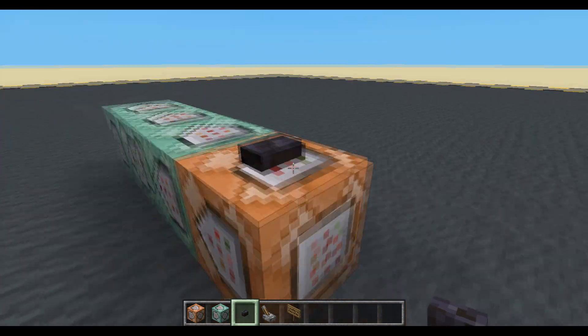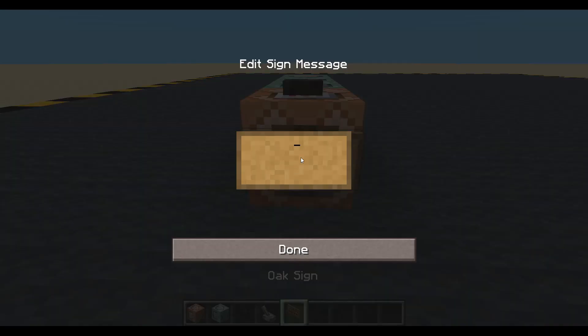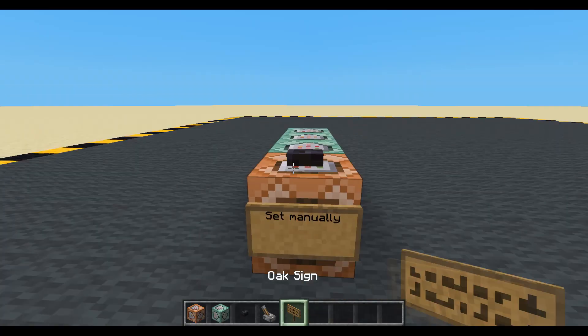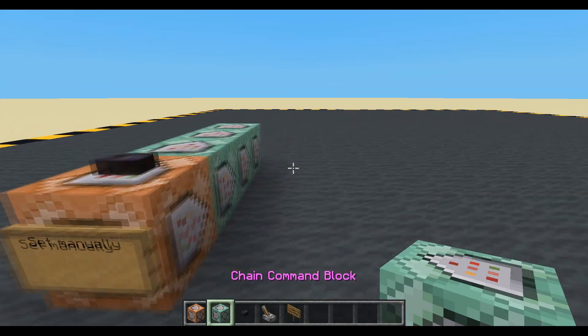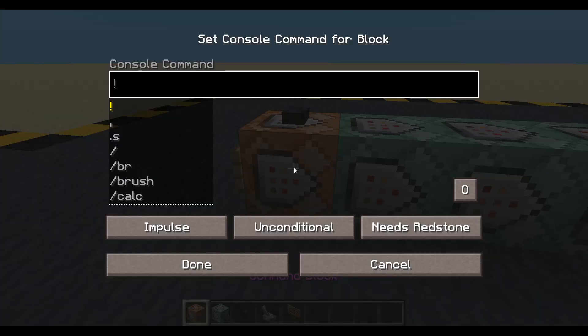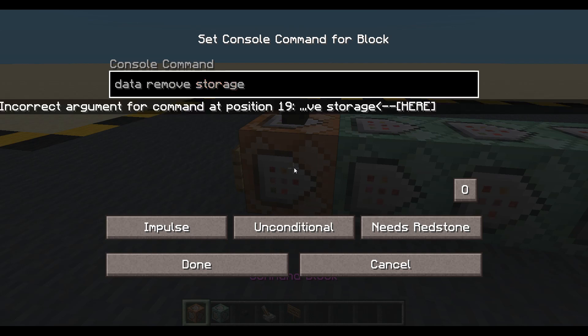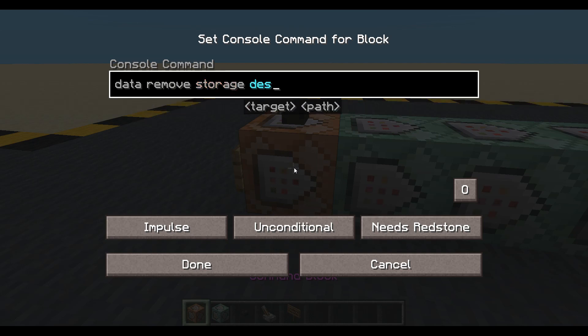So first we're going to have this little row here. We will say 'set manually' - this is going to be our little row of commands that are going to set them manually. And then we will put some commands in there. The first thing I'm going to do is clear the storage each time, just so you can see how we clear some storage. Data remove storage, and I'm going to want a name - I'm going to call it 'destination'.